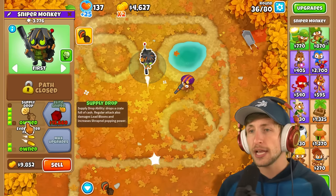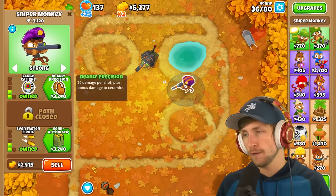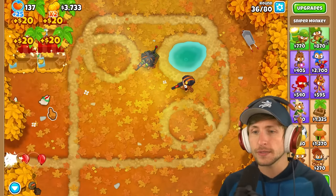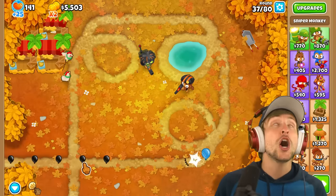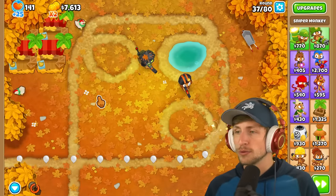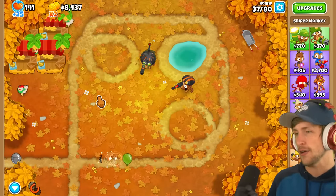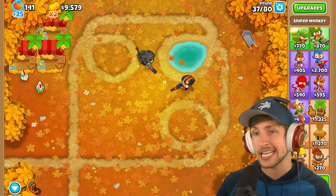Flydrop does really well at dealing with large groups of balloons, like large swarms of them, but is really bad at single target damage. Whereas the top path Sniper Monkey is great at single target damage - that's all he does. But swarms of balloons, he ain't gonna be able to cut it. So you put these two together, and you can defend pretty much anything.